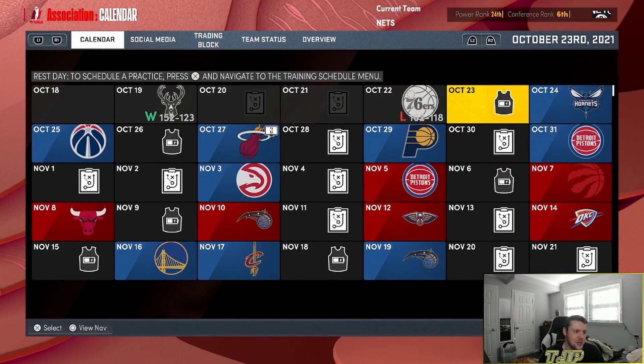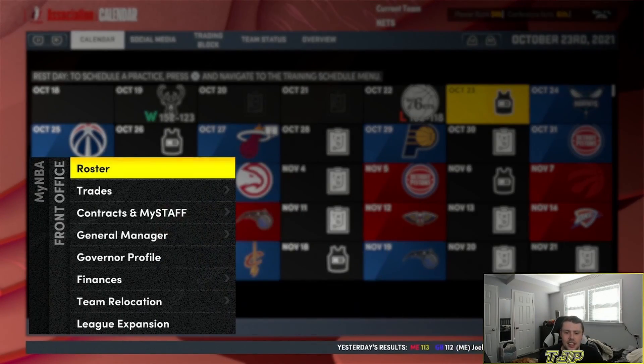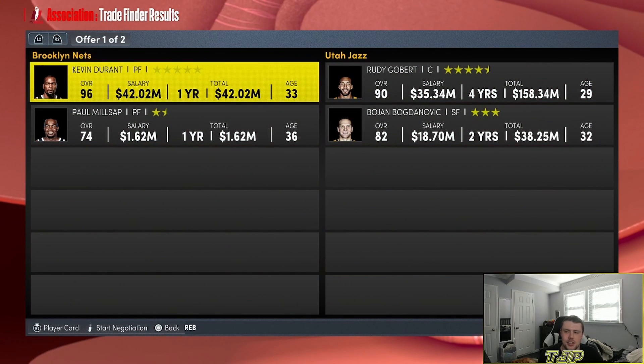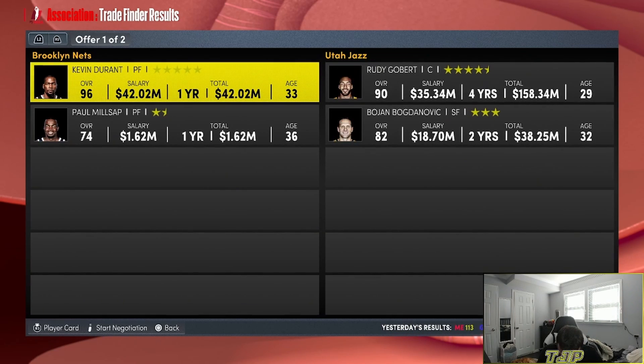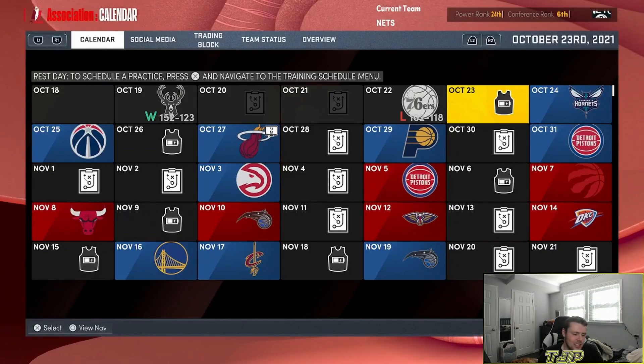We just lost to the Sixers, so now we have to literally make a trade. The problem with Kevin Durant is I don't know if we'll get offers. Oh, we do get offers — there are two offers. We're just going to random it. Three, two, one — we're trading Kevin Durant and Patty Mills to the Jazz for Rudy Gobert and Bojan Bogdanovic. We have to do that since we lost the game.